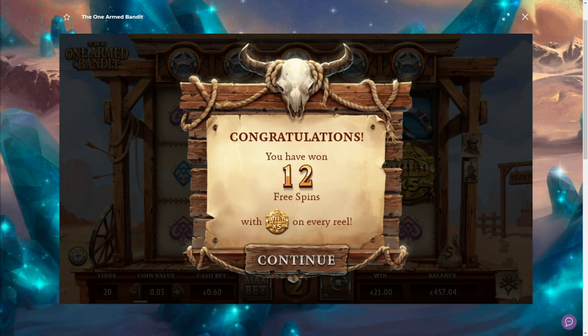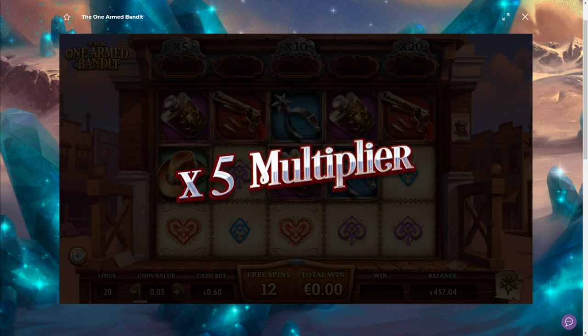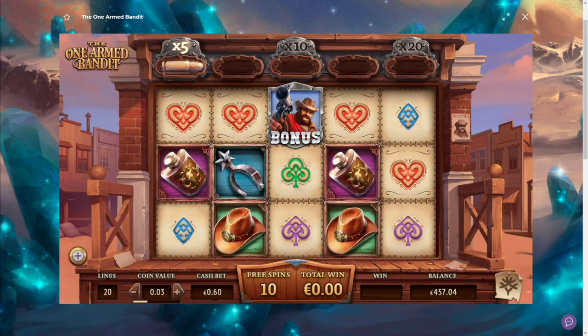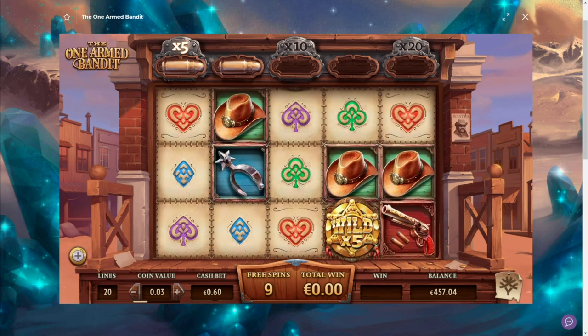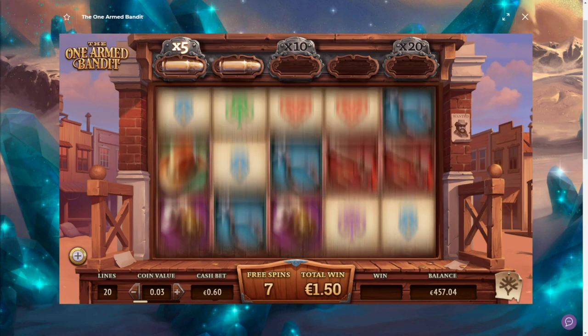If you want to see the full list of all games we're going to bonus hunt, I'll put all the games in the description box. And if you're asking yourself why we're opening the bonuses directly — if we get some huge wins we can up the bet as well, so we can adjust the bets. It's way nicer to do a bonus hunt like this. 5x multiplier — let's see how we do. We need more bullets in here; I think you get up to 10x, maybe even 20x. It's just like Sword and the Grill.